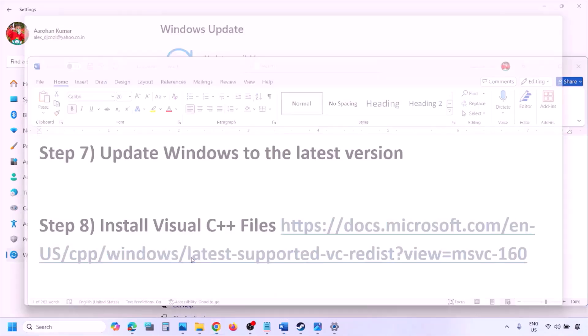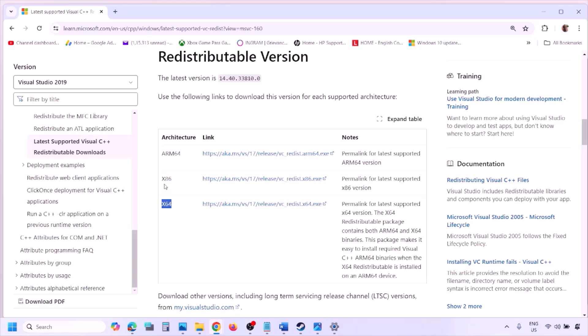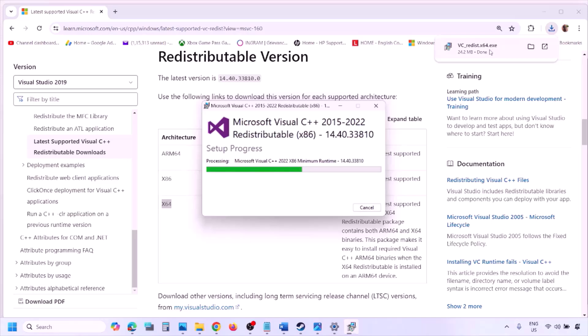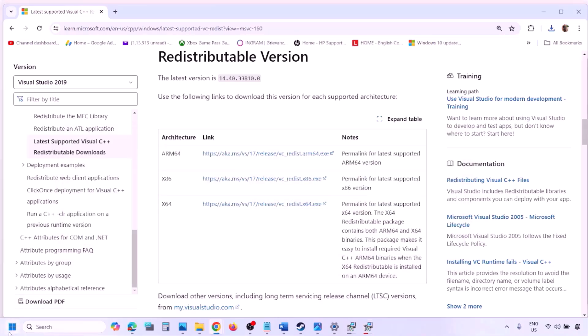The next step is to install the Visual C++ redistributable files. Copy the link provided in the video description and open it in a browser — it will take you to the Microsoft website. Download Visual Studio 2015, 2017, 2019, and 2022 — download both the x86 and x64 versions. Run each exe file; if you see the Repair option click Repair, if you see Install click Install, and click Yes to allow. Make sure both are installed, then restart your computer — the restart is a must — and then launch the game and check.